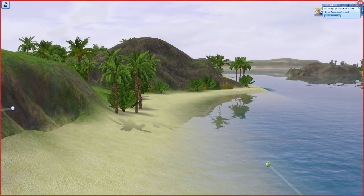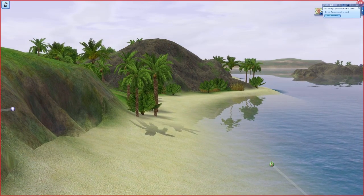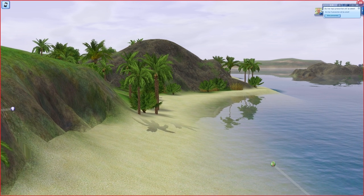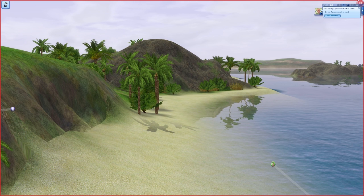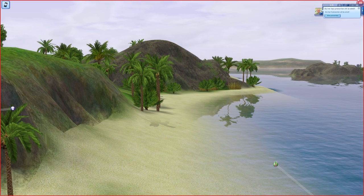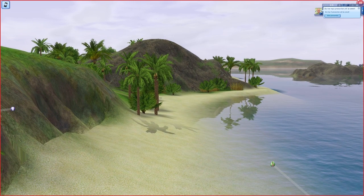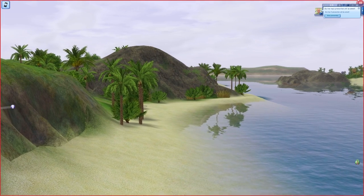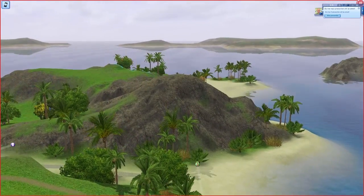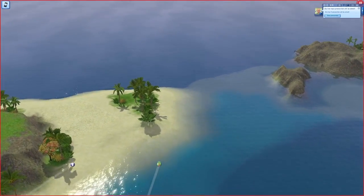Every Sunday I do a little update video about my world where I show you what I have been working on. I'm so excited to show you what I've been building, it's crazy how far I've come actually. As you can see in the picture in front of you right now, if you've seen my previous video, you can see the texture is different — I changed the sand, rock, and grass to the textures used in Isla Paradiso from Island Paradise.